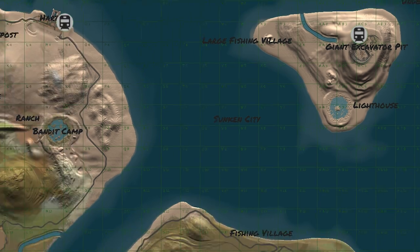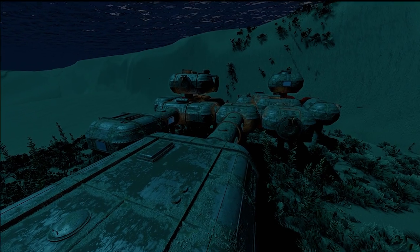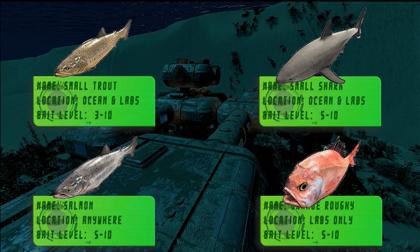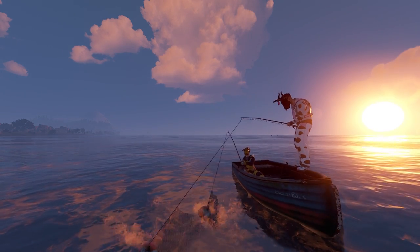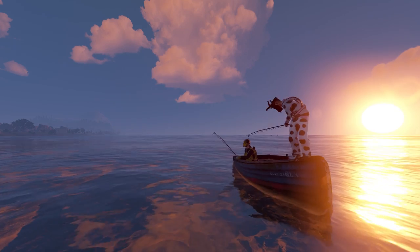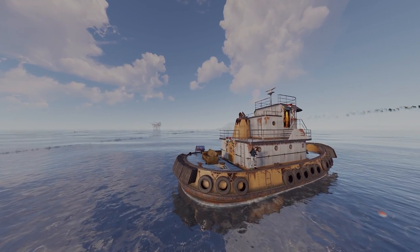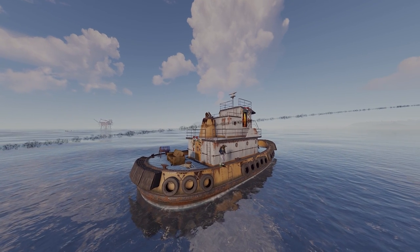Next up we have the open ocean and the underwater labs, where you'll be able to catch the trout and the small shark, as well as the salmon and the orange roughy. The open ocean is a lot safer than most of the land areas, as it's less likely you'll even see anyone. And if you bring a dive kit along, you'll be able to make a hasty escape even if you do get rolled up on.